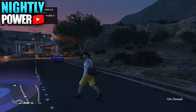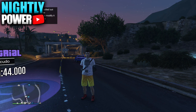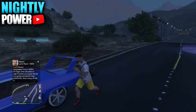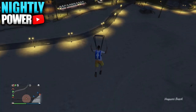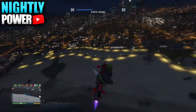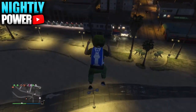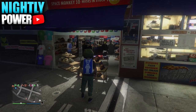Once you get the duffel bag in online, you can't go into any clothing store and save it, so you're going to have to do a glitch to save it. First, I'll show you how to transfer the duffel bag — take a Buzzard, fly high up in the air, jump out, and right before you hit the ground, switch your outfit. To save it, instead of switching your outfit, land at the mask store and quickly press right on the D-pad to access the mask store, then save your outfit in one of the slots.